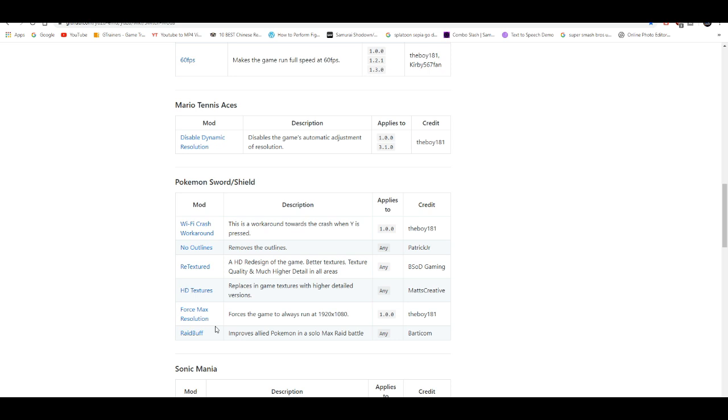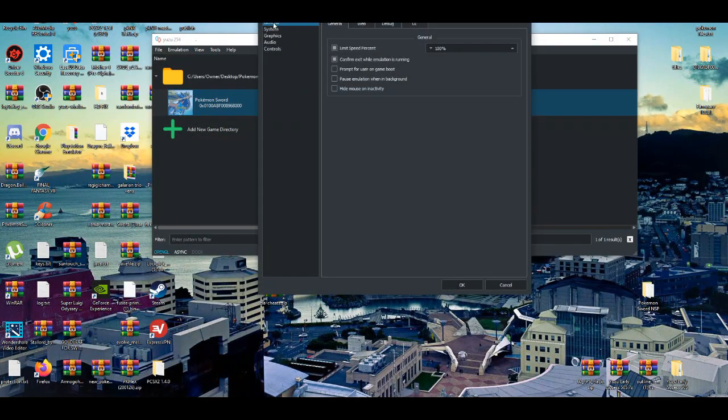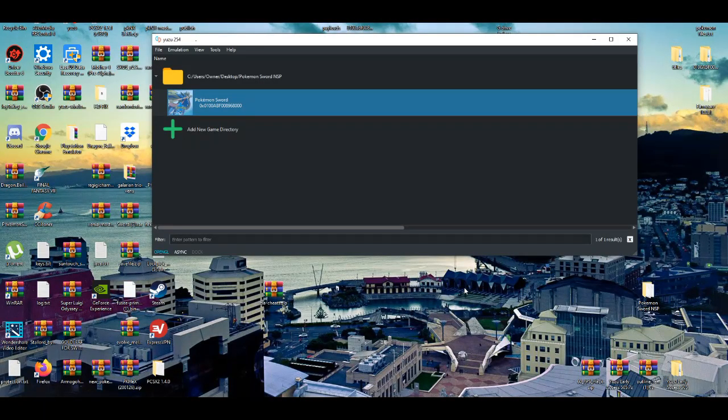We're mostly going to be messing around with these mods - mostly resolution stuff. First things first, to get started you've got to go to the Configure tab. Go to the Graphics tab, enable GPU emulation, make your resolution 4X native to at least help push 4K. Then you go to the Advanced tab, disable everything, and the multi-core feature set to high. Press OK and basically you're good to go.